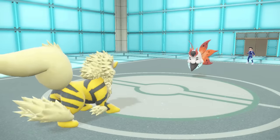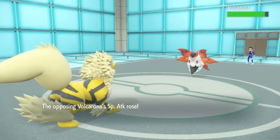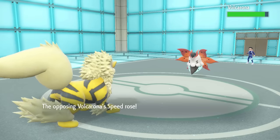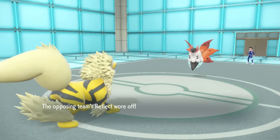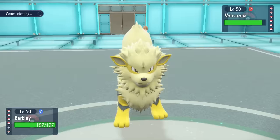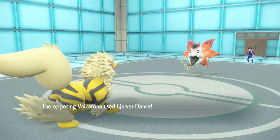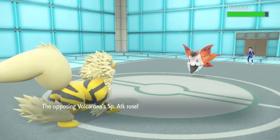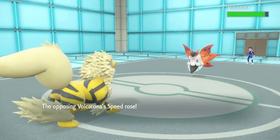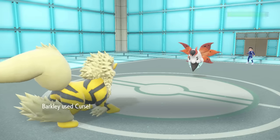So I decide to go into Arcanine here. Even with Volcarona Quiver Dancing, I'm max HP in Attack so I'm relatively bulky — Intimidate doesn't help us of course. I know I resist its dual STAB — it's likely just Fiery Dance and Bug Buzz, and Arcanine is totally fine with that. They decide to take this opportunity and go for another Quiver Dance, getting to plus two, which makes this thing extremely scary.